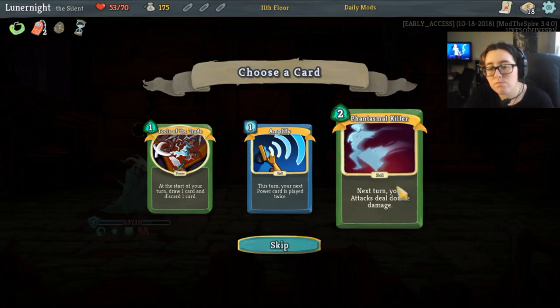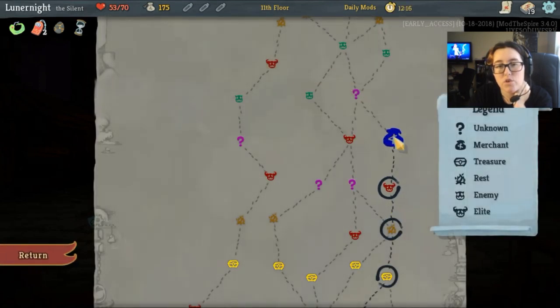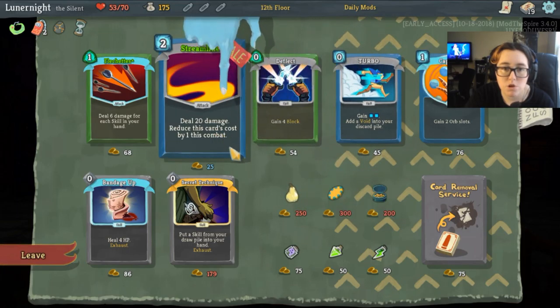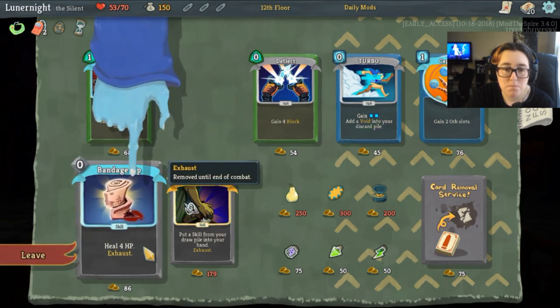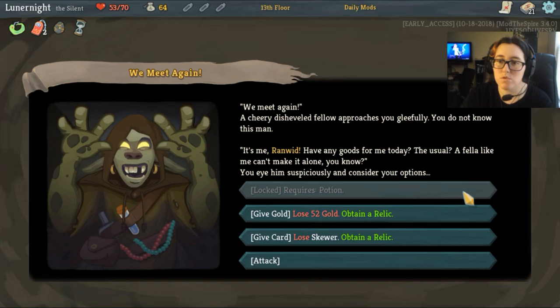Mercurial Hourglass — hell yeah. Tools of the Trade? No, I don't like Tools of the Trade. Attack still doubles damage next turn. Upgrade to one. Do I want you? Let's grab it — I've never used that card before, let's do it. No courier, sorry. Oh, you're upgraded. Let's grab that, and a bandage up — thank you.